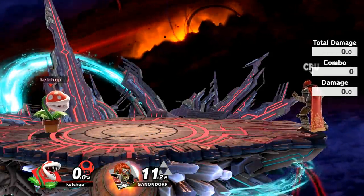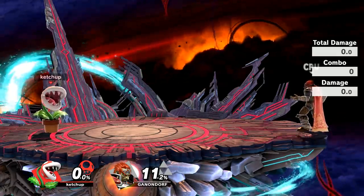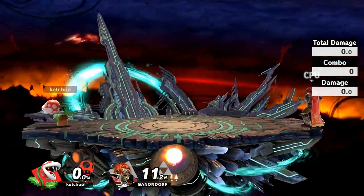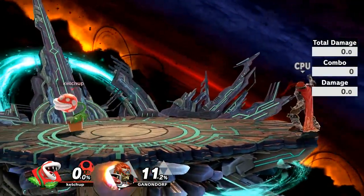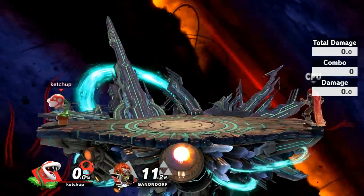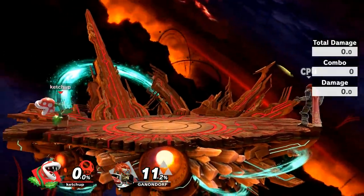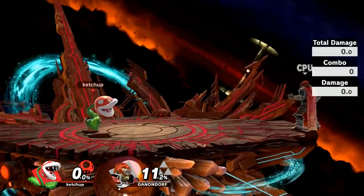Hey, how's everyone doing? Zira here, and for today's video I want to teach you how to play Piranha Plant, who's the first DLC character in Smash Bros. Ultimate. This video is going to be both a mix of how to play and an analysis, because the character was released today. I've been studying a lot to make this video, so we still have questions we'll know in a few months as to what the potential of this character could really look like. Let's start with the very basics.